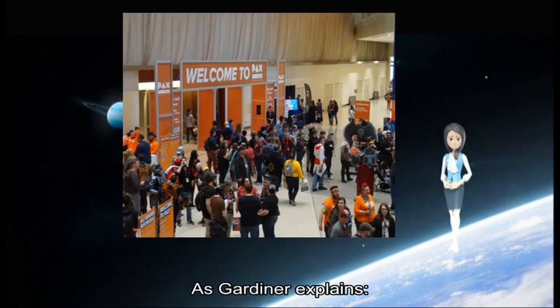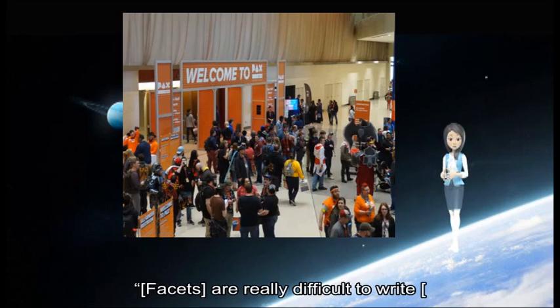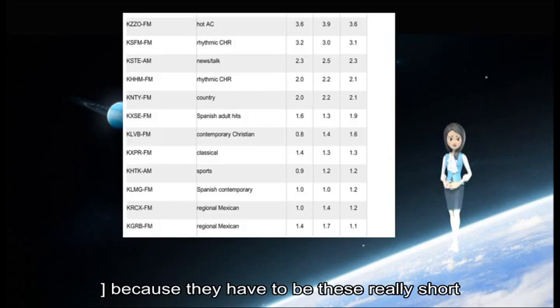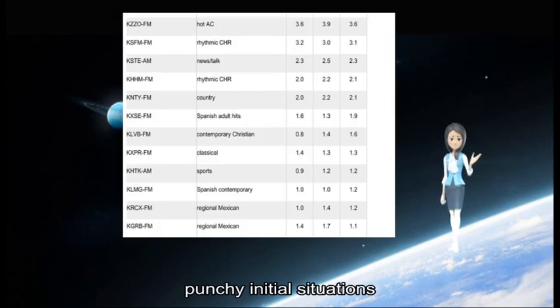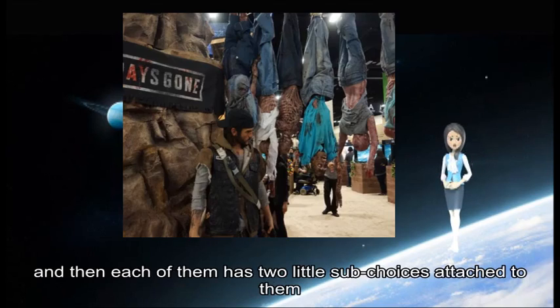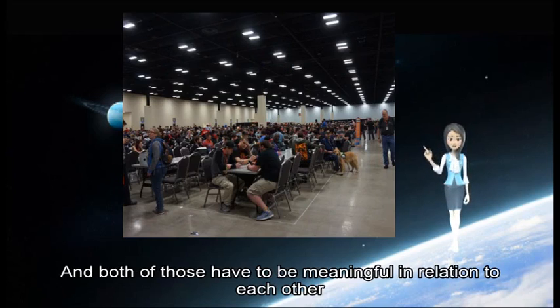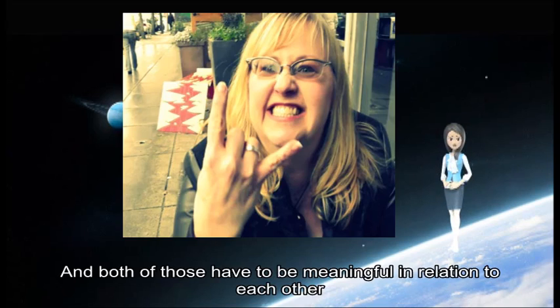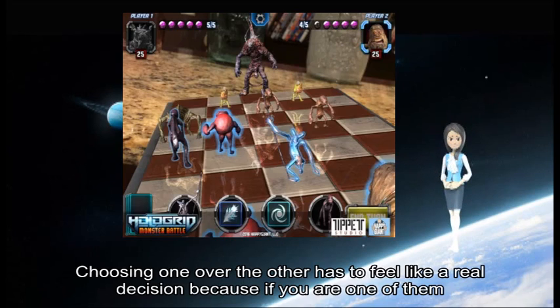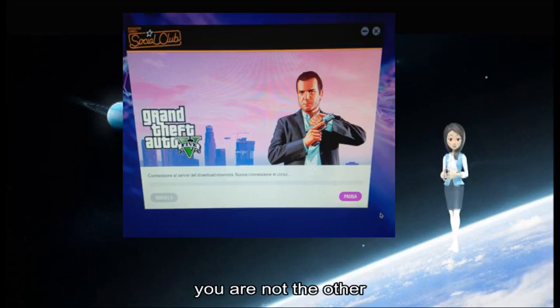As Gardner explains, "Facets are really difficult to write because they have to be this really short, punchy initial situation, and then each of them has two little sub-choices attached to them, and both of those have to be meaningful in relation to each other. Choosing one over the other has to feel like a real decision because if you are one of them, you are not the other."